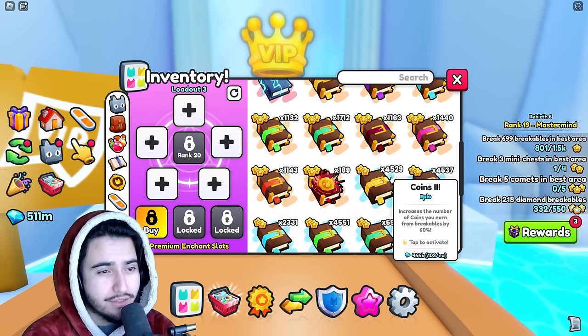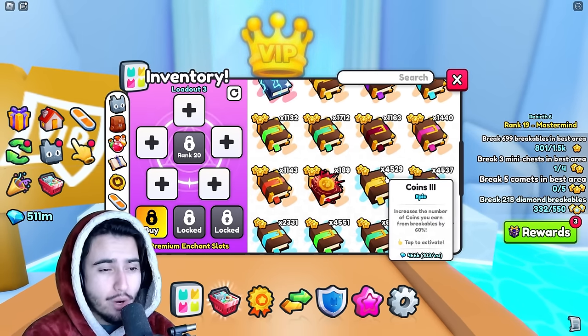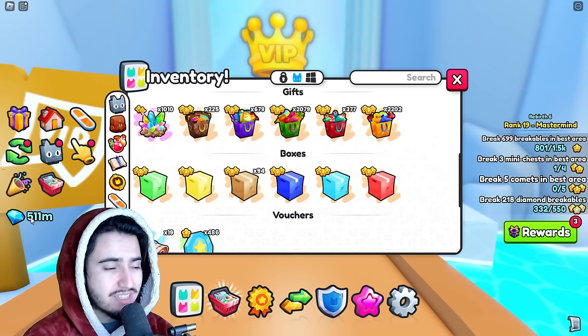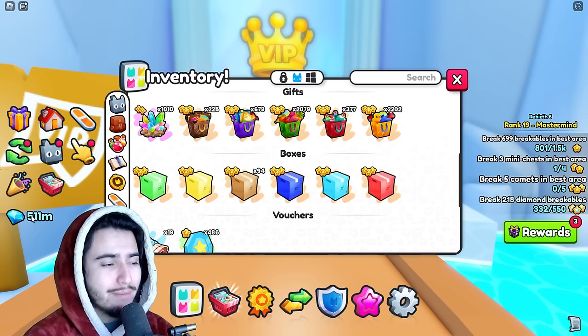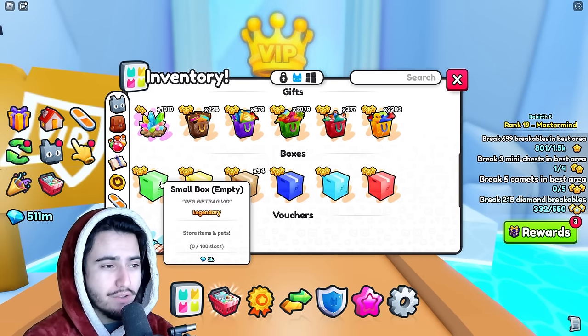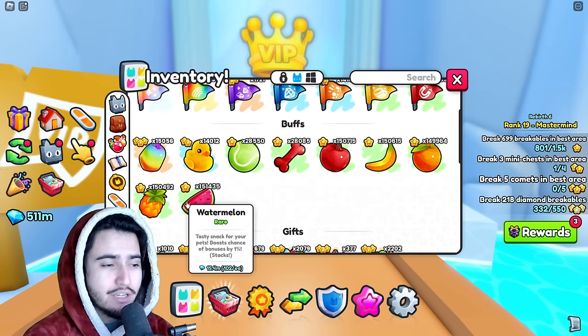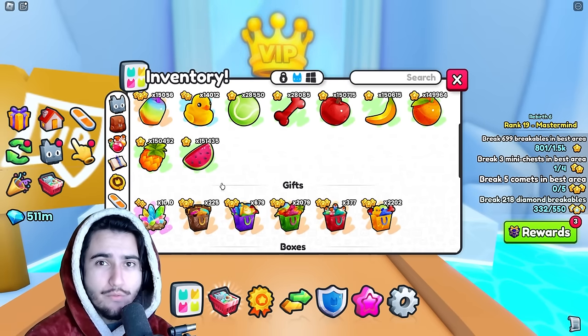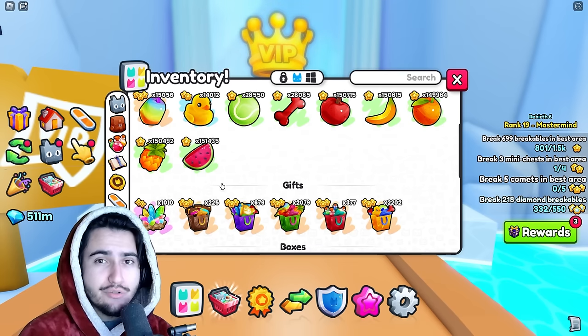We also have all of these super cheap enchants, which are pretty bad, but they do really add up. If you were to take your time and sell all of these individually you could make quite a bit of diamonds. Remember, the total wrap value of all those gift bags was 660 million, so we're looking for 150 million in value from the stuff we got. I'm going to put all of that stuff in the box and add it up to see if we made our money back.